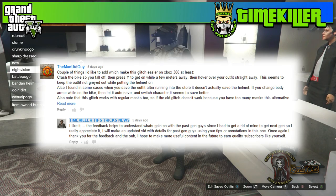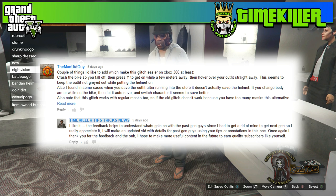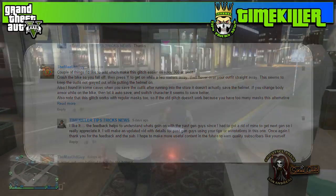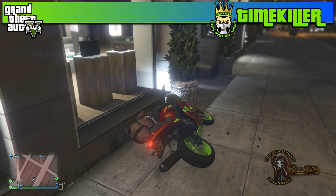This next subscriber threw in a few extra steps for guys on past-gen consoles, because he's saying it's pretty hard for those guys over there. What he's suggesting is that before you actually start the glitch, go ahead and wreck the bike so that your character gets thrown off of the motorcycle.